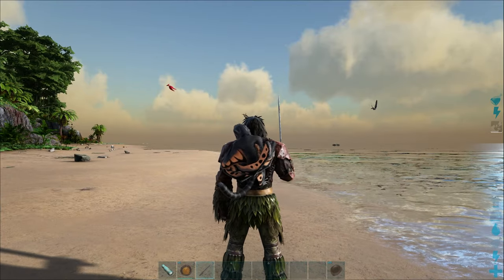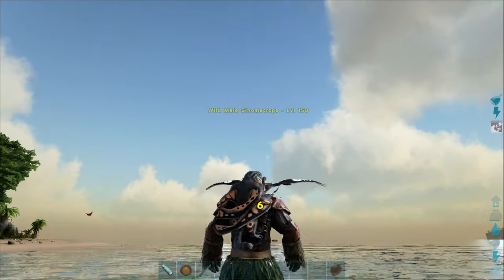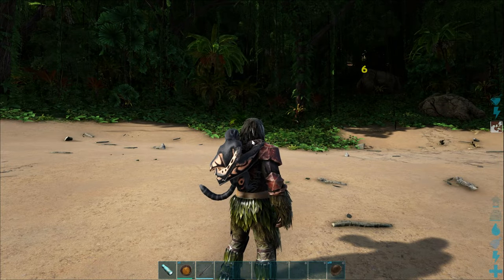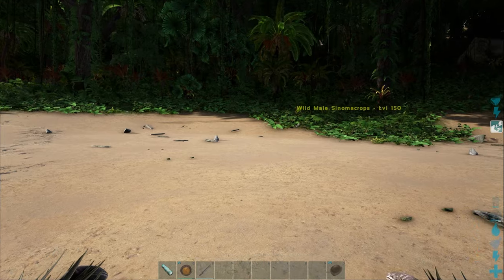One important thing to note: do not wear Chitin armor when you're trying to tame a Sinomacrops. For whatever reason, they absolutely cannot stand that you would dare to wear their food. If you are being attacked by a Sinomacrops, simply take off any Chitin armor you have, and they'll immediately love you — then you can start the tame all over again.